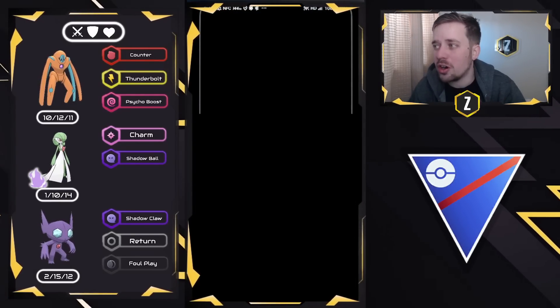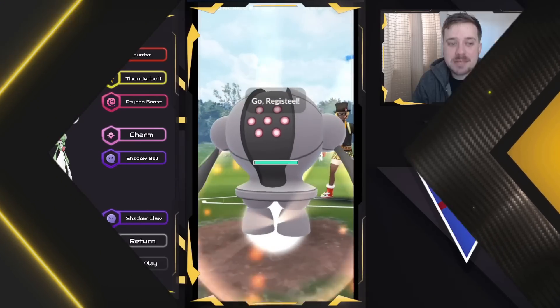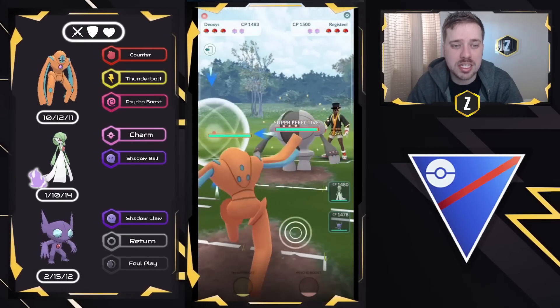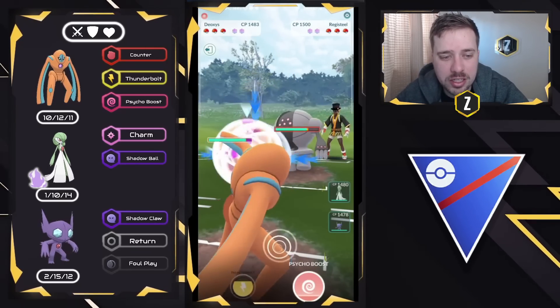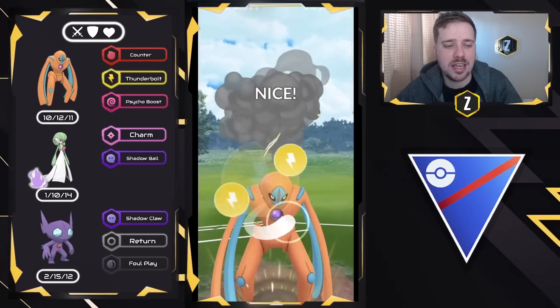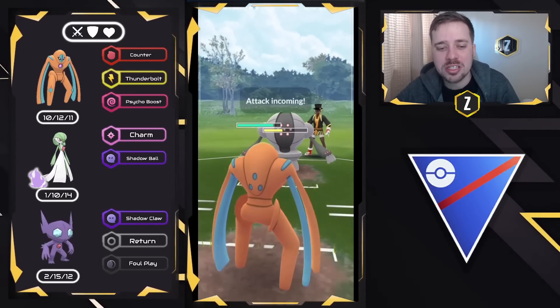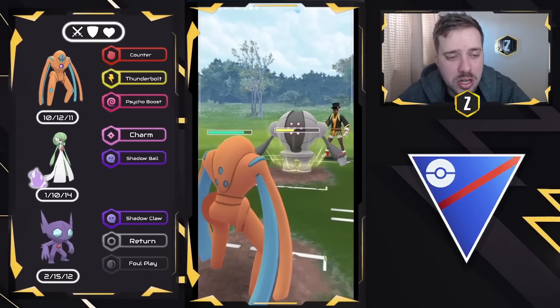This team — Shadow Gardevoir — I rarely give back-to-back videos on the same Pokémon, but this Pokémon is so good in this meta I can't emphasize it enough. We got Registeel on the lead, so a pretty positive matchup. The whole consensus is getting Registeel out of the game. You're going to see Registeel every single game. If there's no Registeel, your Shadow Gardevoir is going to have a lot of fun.